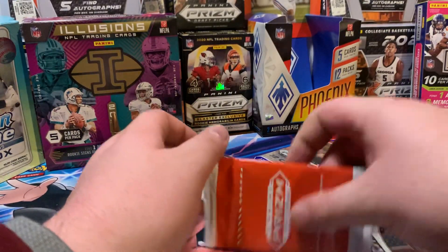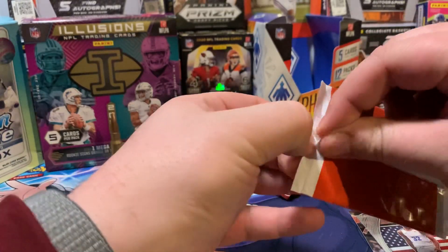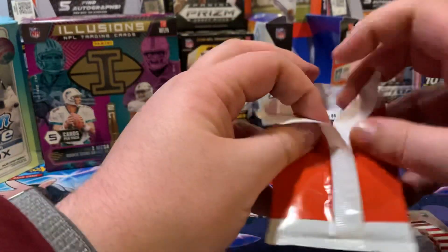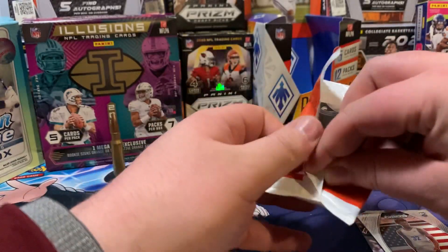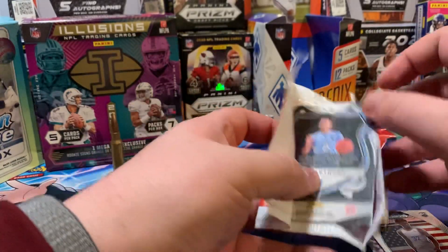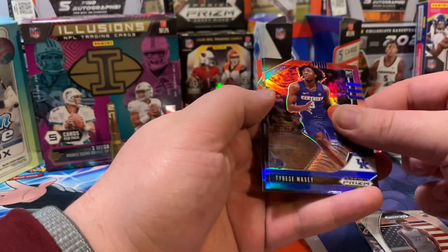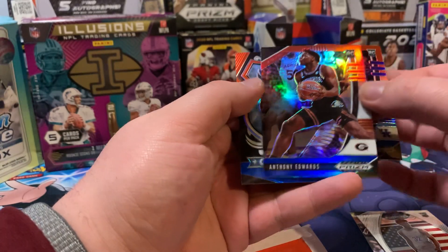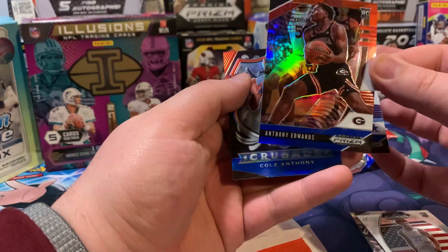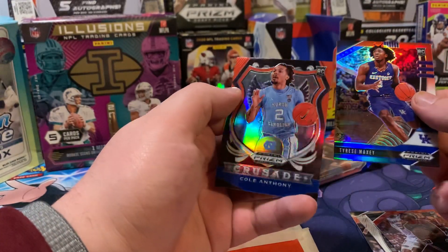Let's see what we got in our red, white, blue pack. So, we got Tyrese Maxey, Anthony Edwards red, white, blue — heck yeah. That is a good card right there. And a Cole Anthony.